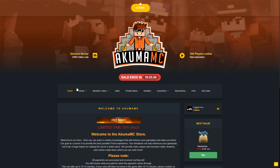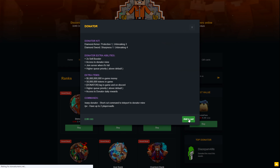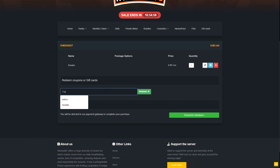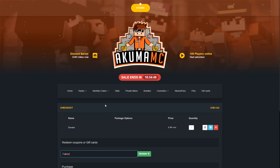We're at store.akumamc.net and here's how you get a free rank: go to Ranks, type in your IGN, click on Donator, click Buy, then Add to Cart. Once it's in your cart it will say 'have a coupon code' - just use code Fain, click Redeem, and it will set your balance to zero. Enjoy your free rank!